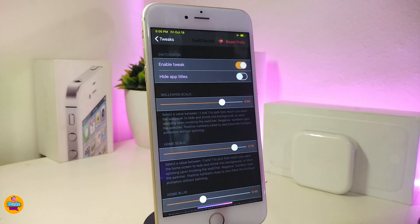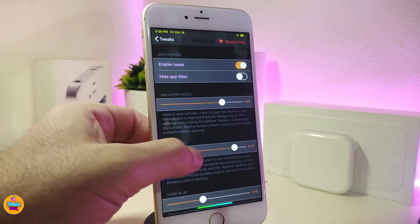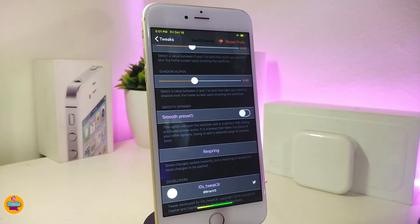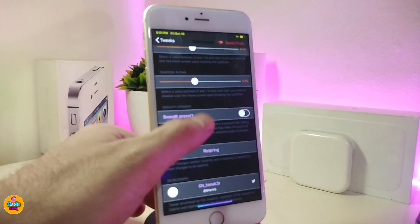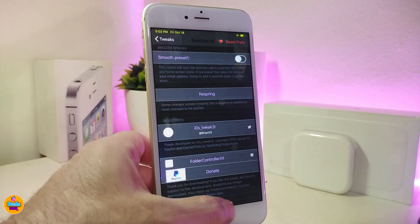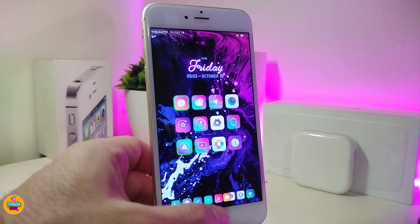Under the settings, first of all go ahead and enable the tweak. If you want to hide the app titles, go ahead and toggle that. There are also some sliders — go ahead and read at the bottom what each one is for. There's also an option for smooth presets, so go ahead and toggle that. Once you're done, hit respring so your device will take the effect.